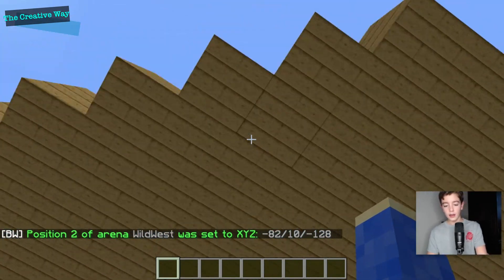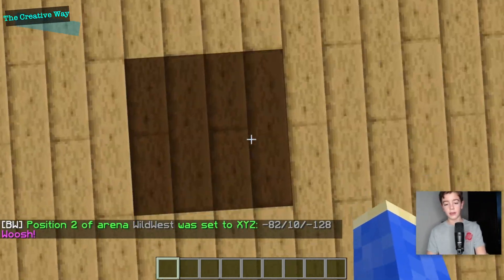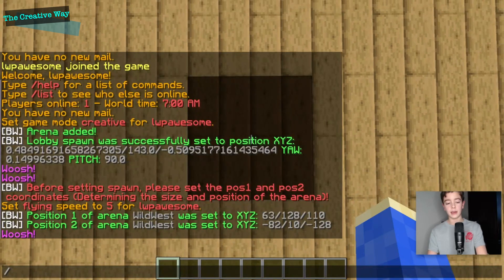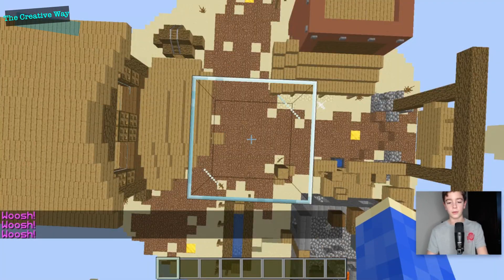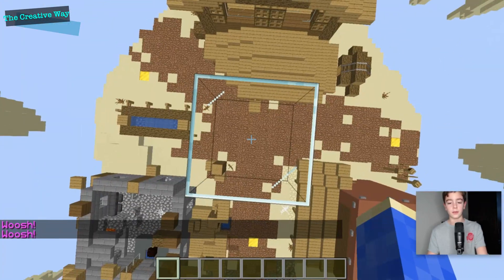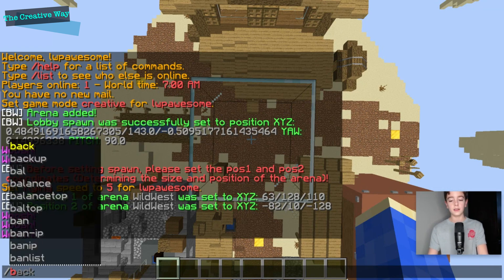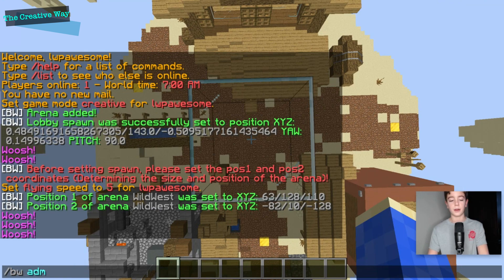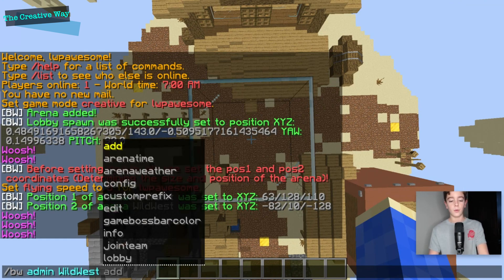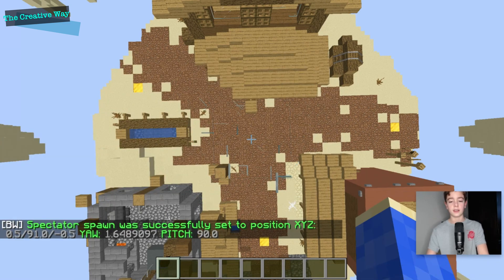The next thing we want to do is set our spectator spawn. I'm going to go to where the spawn point was set, do slash thru just like that, and then slash up 20. These are WorldEdit commands — if you don't have WorldEdit installed this won't work, but it's much simpler this way. Now we can set our spectator spawn: slash bwadmin wild west spec. When someone dies, they will spawn here.